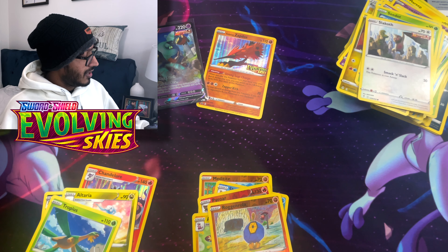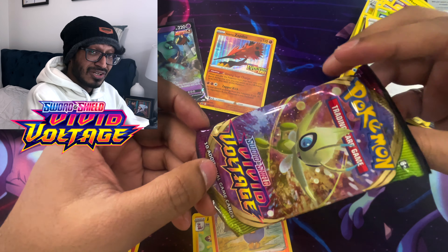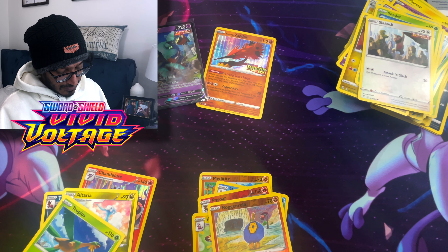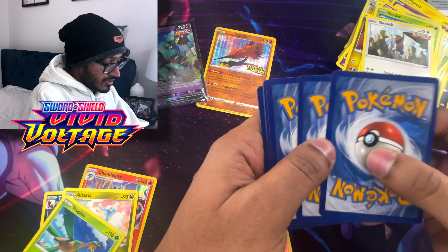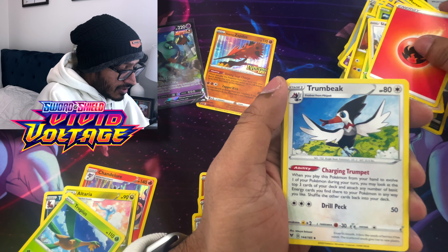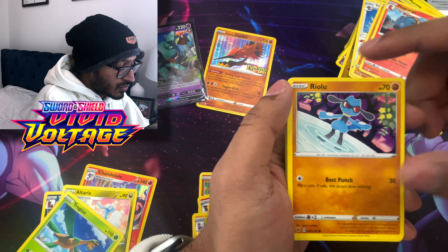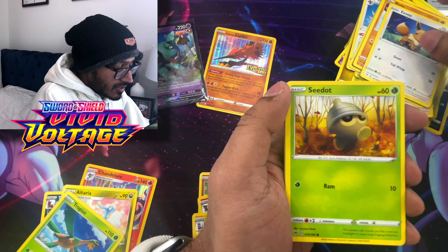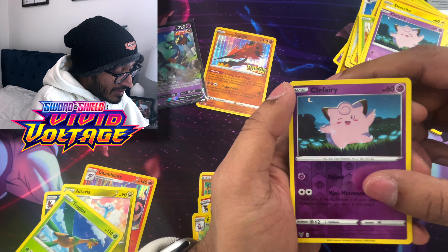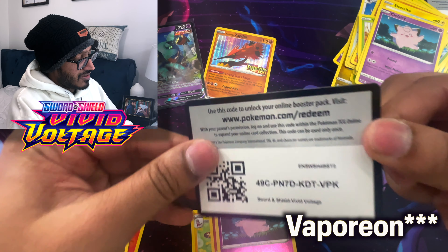Vivid Voltage - we want that Chonk Pikachu, so let's see if we can get that. We got Fire Energy, Toucannon, Hitmontop, Magcargo, Riolu, Eevee, Seedot, Electabuzz, Clefairy, a reverse holo Clefairy, and a Naganadel regular rare. Here's your code card.